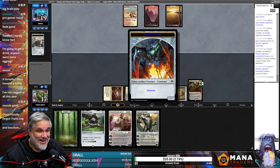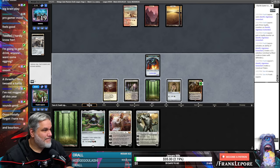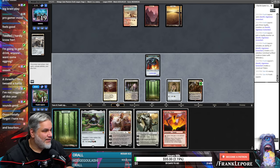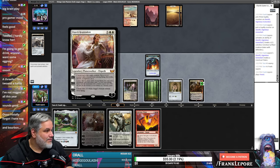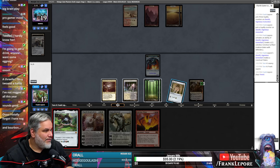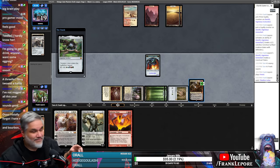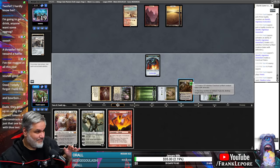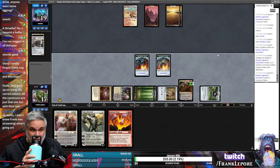I don't think I want this right now. I think I actually just want this timeless beautiful Lotus. And then next turn we can play Inferno Titan or Karn Liberated — that's cool.